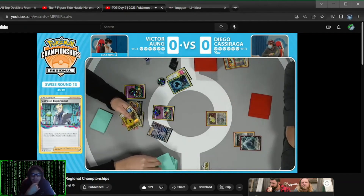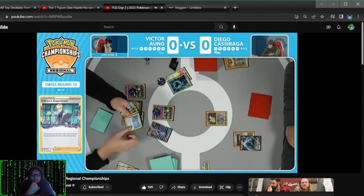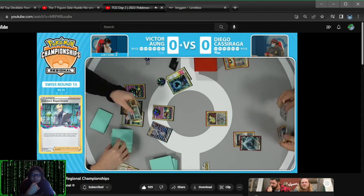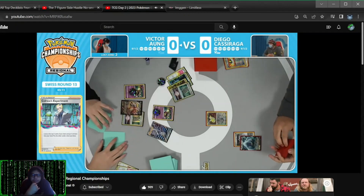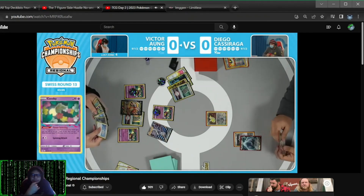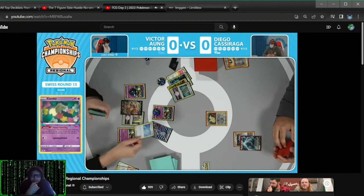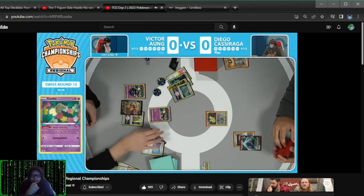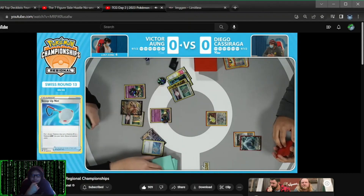There is that Chorus Experiment — no way! It found the energy needed and the Scoop Up Net. That is one of the most perfect Chorus Experiments I have seen. And throws away a Forest Seal Stone with it — this is unreal. Turbo is definitely the name of this deck. Now you can Scoop Up Net, bring up that new Comfey, and get another Flower Select. And that's five.